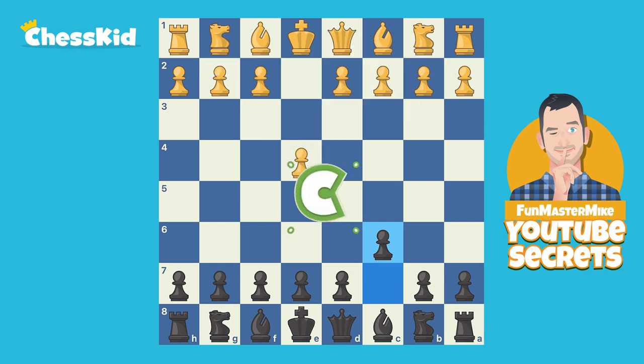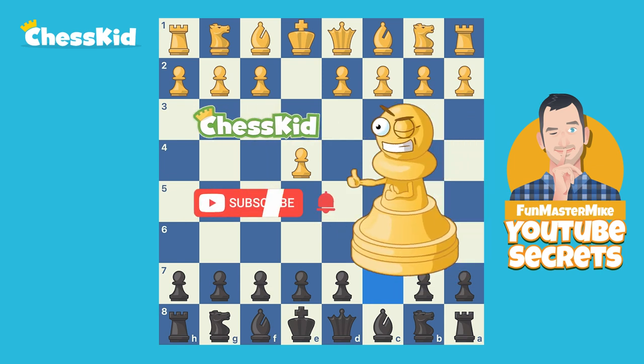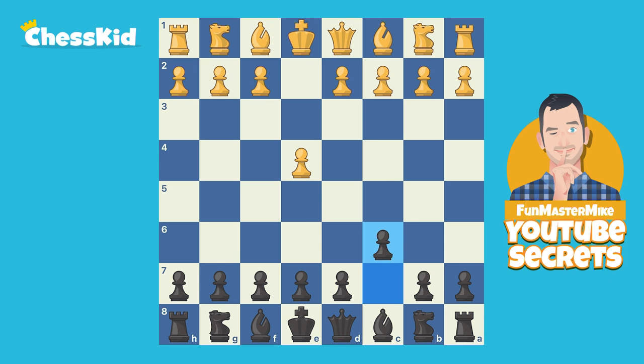Before we get going learning all about this opening, make sure to hit that subscribe button in case I do more opening videos. Now, pawn to c6 does help develop the queen, but that's not its main feature. We are aiming at the center of the board, and no matter what white does, black will play d5 on the next turn - unless black is playing something super weird, but that would not be the Caro-Kann.